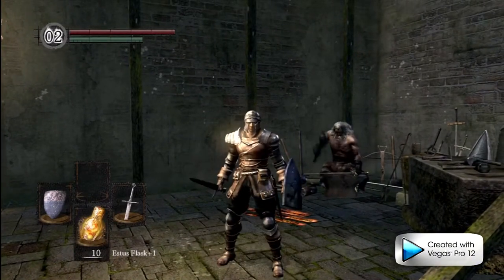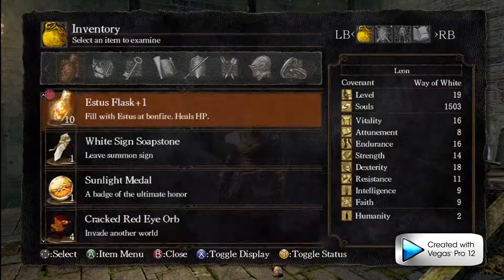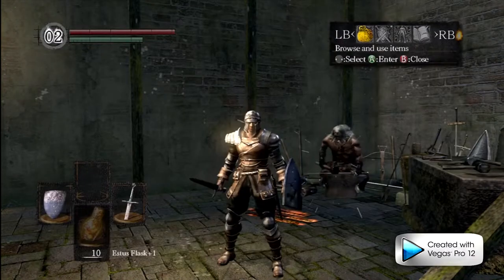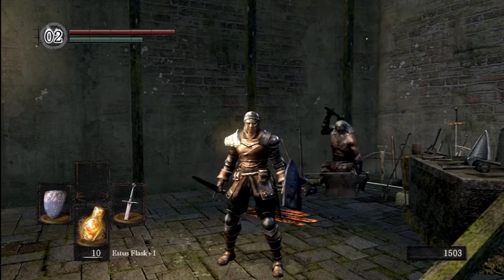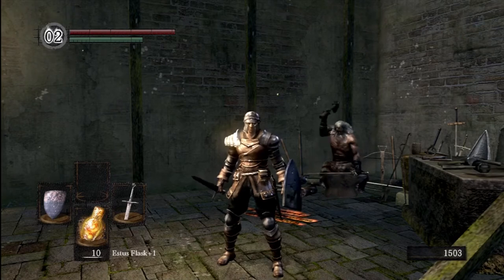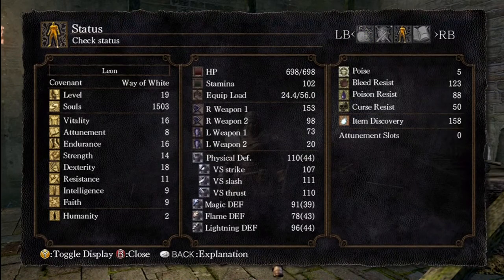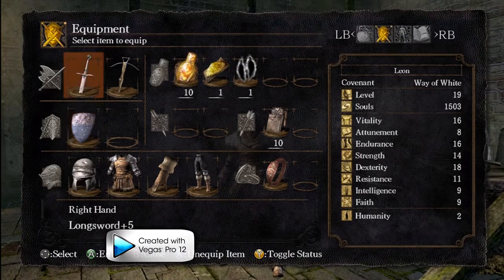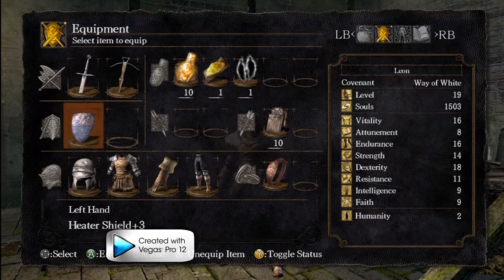We're not at the top of the bell tower anymore. I used a homeward bone, which returned us to the last bonfire. We also had 10,000 souls — I increased vitality from 14 to 16, bumped dexterity up 1, and used the remainder to upgrade my heater shield to plus 3.